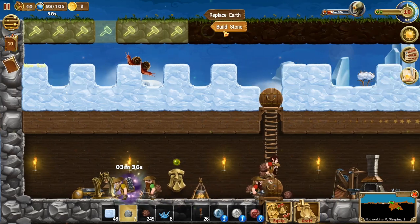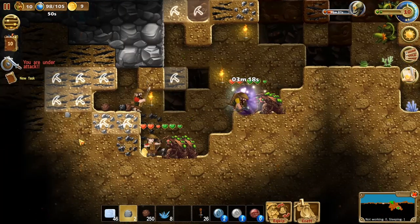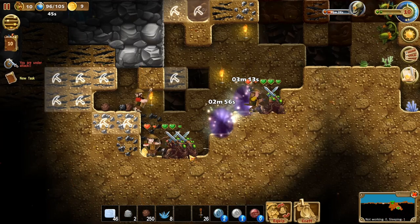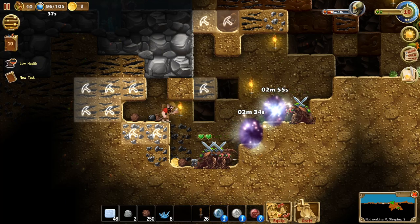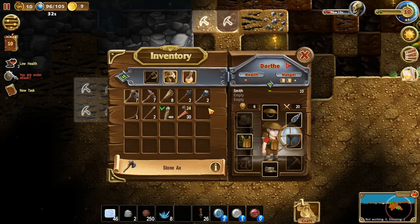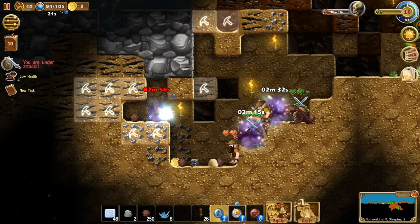Let us build stone, build stone, build stone. We're not gonna have enough stone for this. Oh no - where did these things come from? They keep popping up, they're super annoying. You need to run? Yeah, thank you. Okay, this is bad. Equip fire arrows please. Everyone is in such a bad health condition right now. He might need a portal.